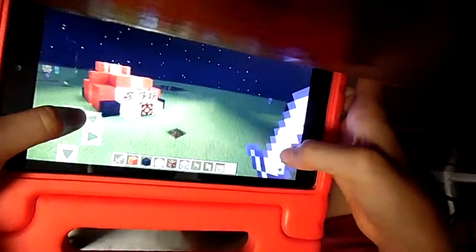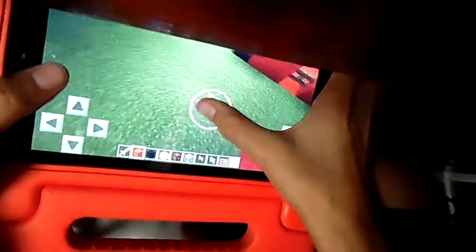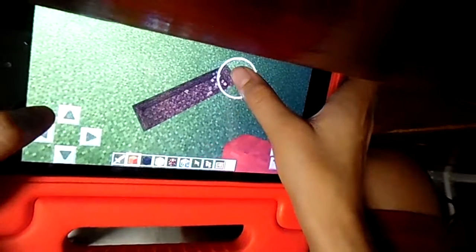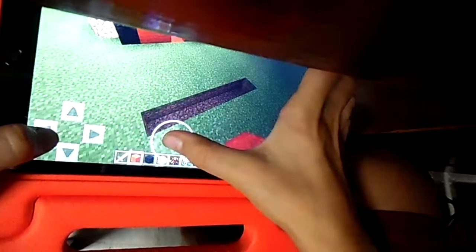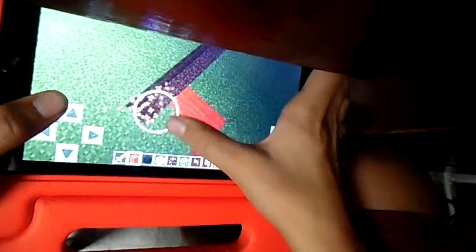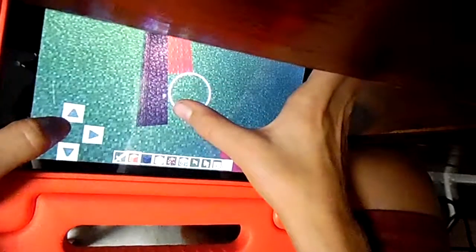Alright, let's make this thing. First you're gonna need six blocks long of red wool or red concrete: one, two, three, four, five, six. Then five blocks to the side: one, two, three, four, five. So it needs to be like that.